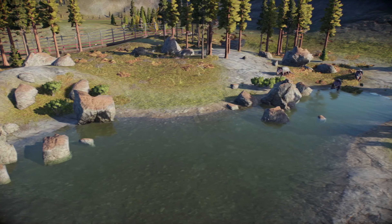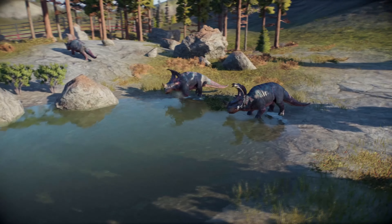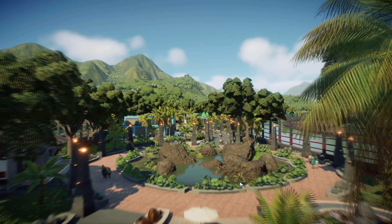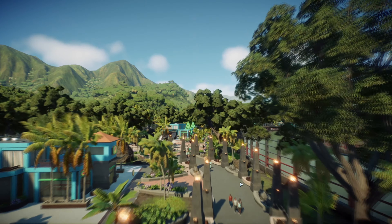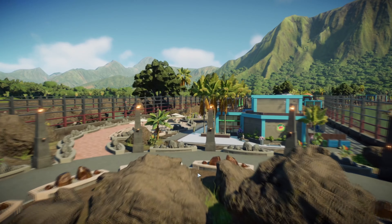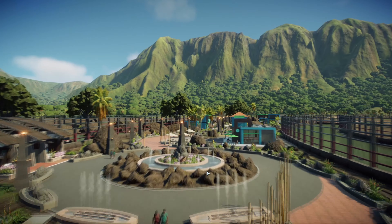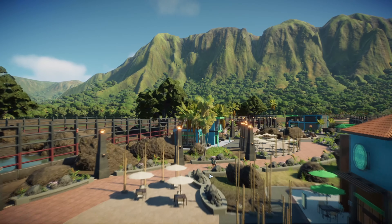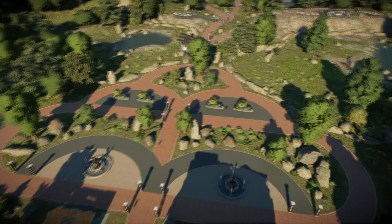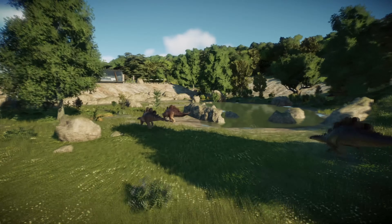Speaking of rocks — my tip number four is: rocks are essential. Rocks are the alpha and omega of not only enclosures but also the guest sections, especially the naturey parts. I always put so many decoration items and sometimes forget I can also use rocks in guest sections. When you have a small circle of nature in the middle of a square, use rocks. You can also create enclosure borders with rocks — many people don't know you can use rocks as barriers instead of fences to make the enclosure look more natural.